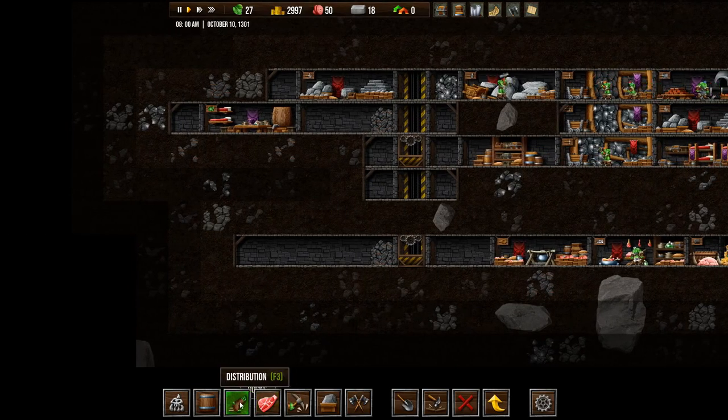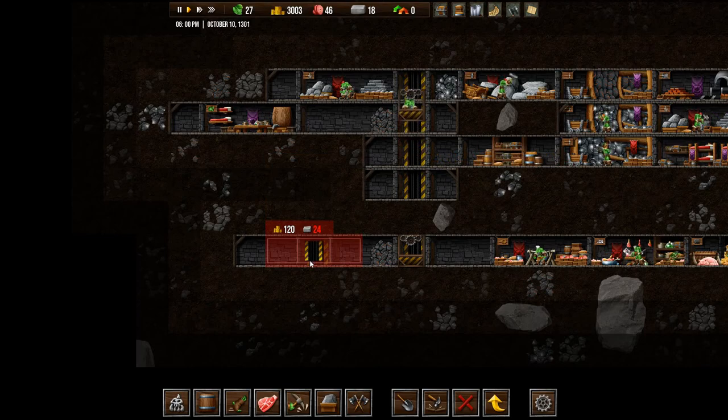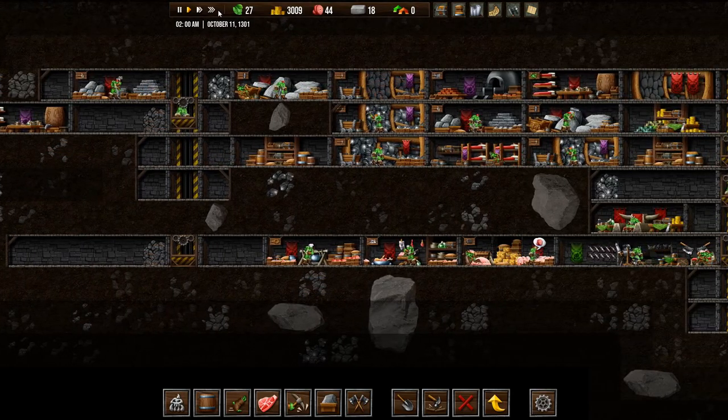What I think I want to do is build an elevator here. We don't have enough stone for that, so that we can come down into this area. And we'll just ignore that copper, unfortunately.